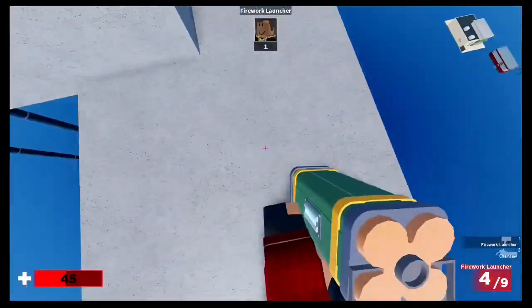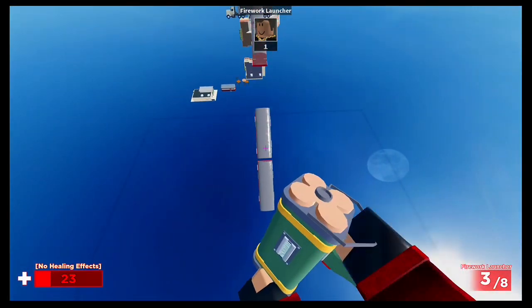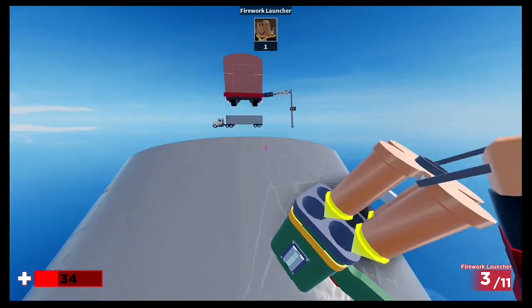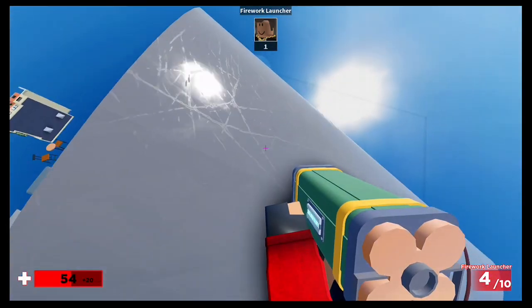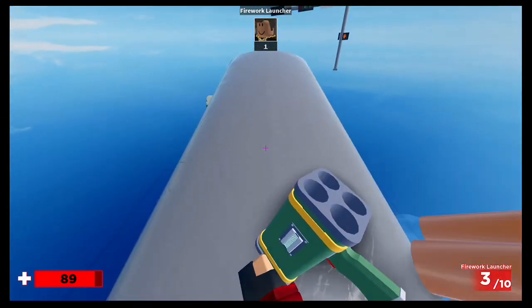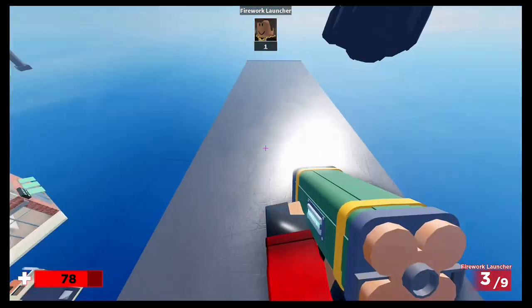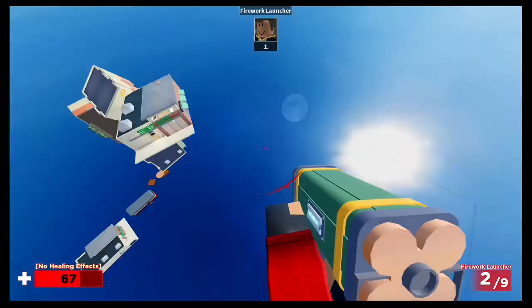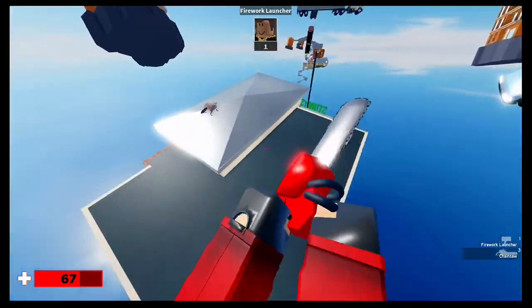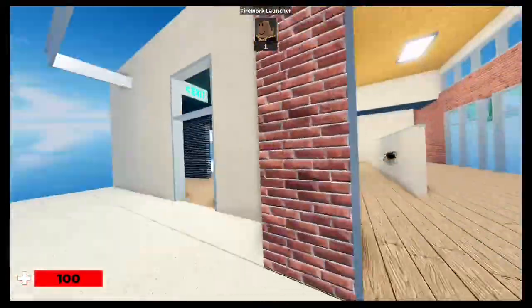Shoot another rocket and at this part you're going to land on the trains. Now this part I would be careful on because you have to land on the truck and it's really out in the open — there's no other way to get on, if you miss you fall off. Right here I overshot myself and landed on top of the building, and you lose your firework launcher.